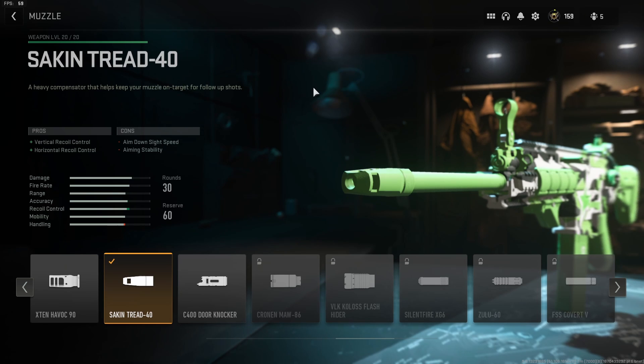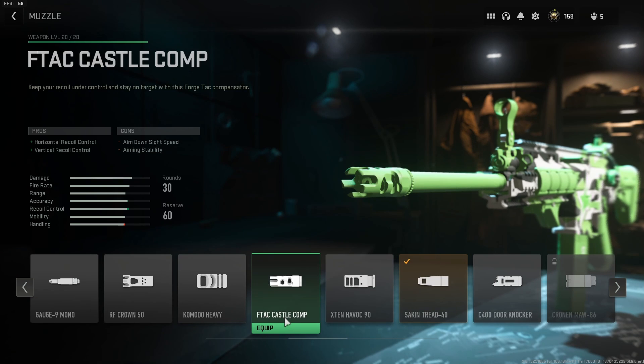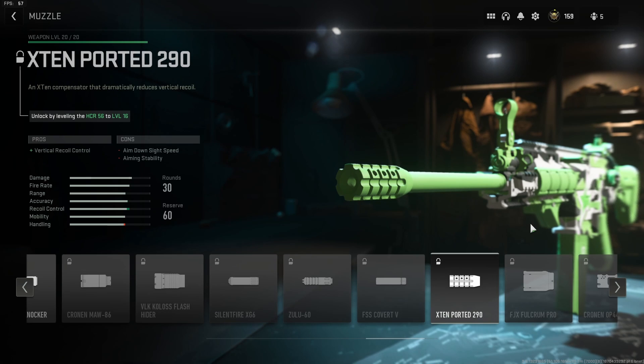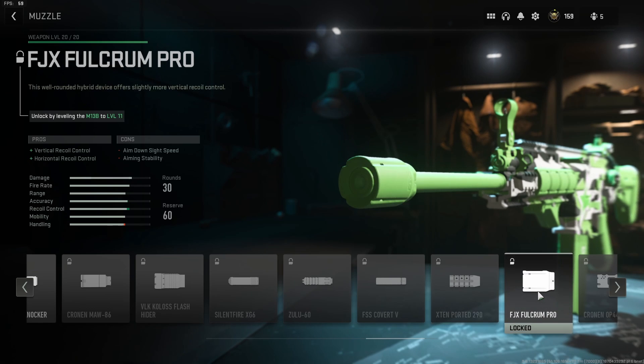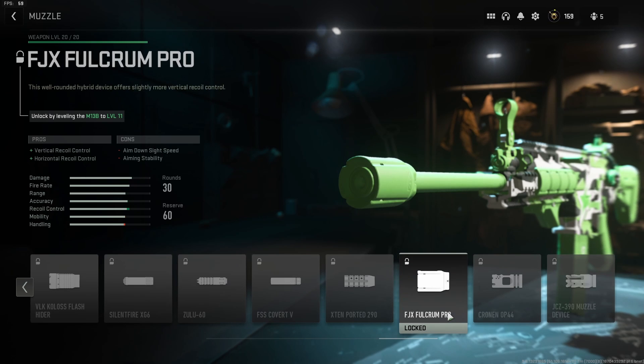I went backwards today because I wanted to end with the muzzle, since this is the one I wanted to talk about the most. He also said you could use the F-Tac Castle Compensator, but honestly the Sakin Tread 40 is just a better version of that. The biggest issue here is that the muzzle Octane actually uses is the FJX Fulcrum Pro, which I don't have access to because I don't have the M13. So if you plan on using this gun in pubs and want Octane's exact build, you're going to need the FJX Fulcrum Pro. In a private match you already have it — don't worry about it. I'm just using the muzzle he was using because I don't have the one he's currently using.